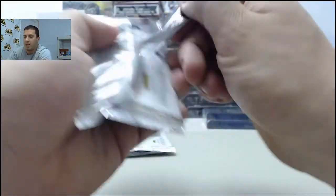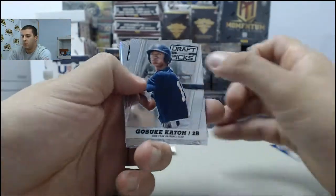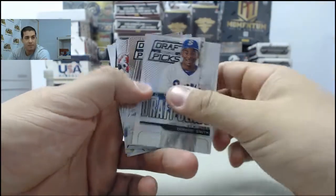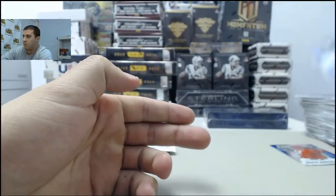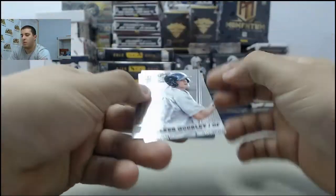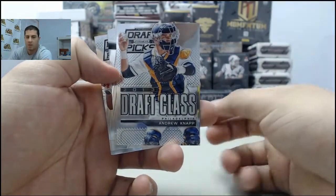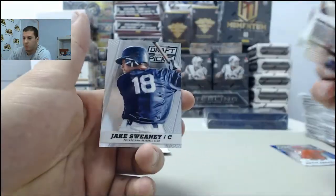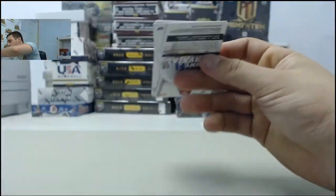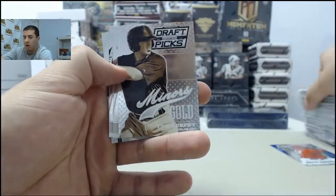3 packs to go. Prism 2013 Draft Class Dominic Smith. Next up, 2013 Draft Class Andrew Knapp. And last pack for the Prism Draft Picks from Panini — we have a Miner's Gold of Tom Murphy.